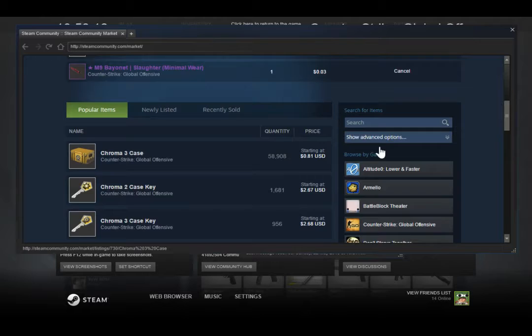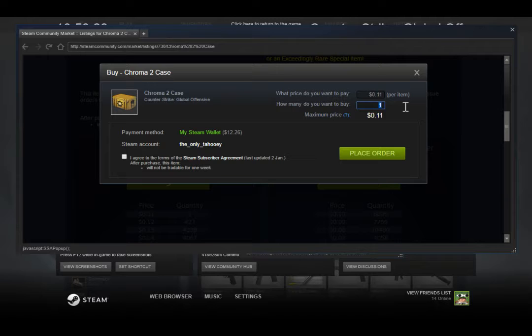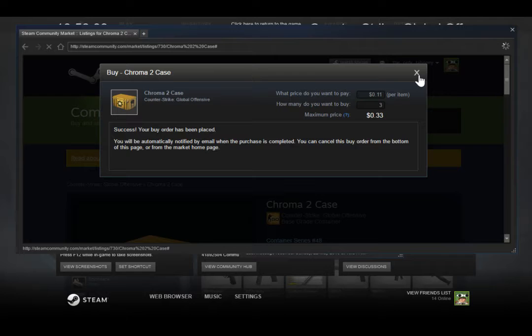So the first thing I'm going to be showing off with Counter-Strike: Global Offensive is the casing. Cases are great fun, really enjoyable for everyone involved. They're really good — an enjoyable way to get cool new skins within the game, which is fun. So I'm just going to buy a few cases. It's fine, it's easy, it's good.